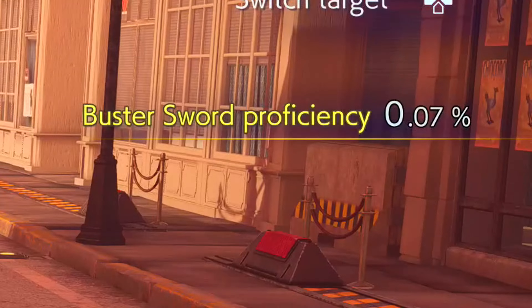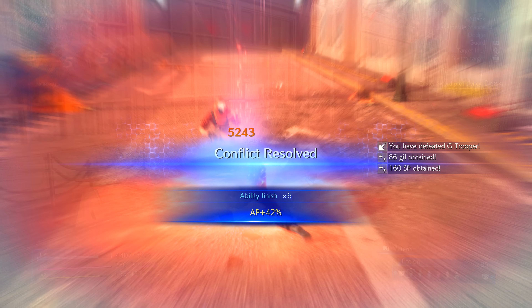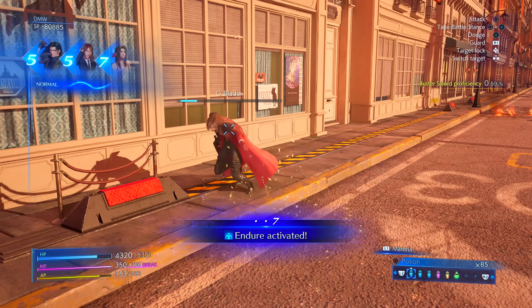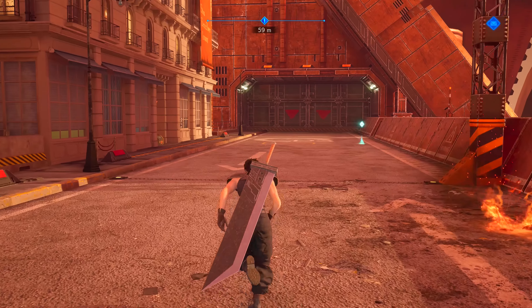You can also raise proficiency by killing an enemy with a stance attack — the regular strong attack that starts with a circle AoE cleave leading into a heavy strike. If that kills an enemy, your proficiency goes up. You can also raise it by killing an enemy while in the stance using a yellow ability materia. So there are three ways to level up the percentage in one single battle. In a long encounter, sometimes proficiency will stop raising from one method, so it's best to exhaust the defensive blocking method first, then eliminate enemies with ability materia or strong attacks.